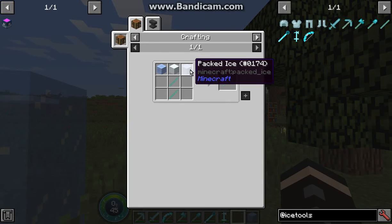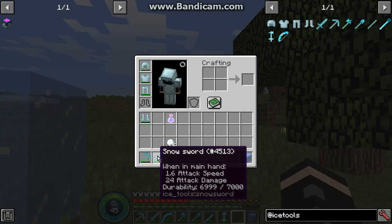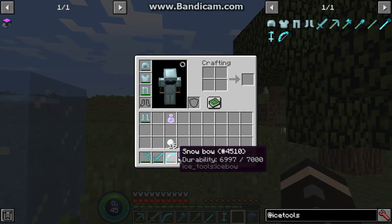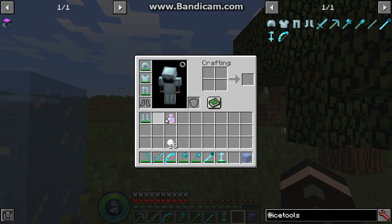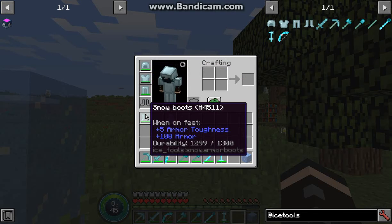They're made pretty much with packed ice as well as snow and a snow stick, which is snow blocks surrounded by a stick. They all obviously vary in damage as well as durability and uses. For example, you get the following durability and protection like so there.